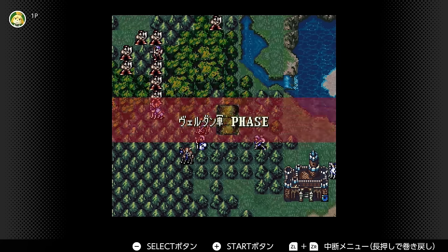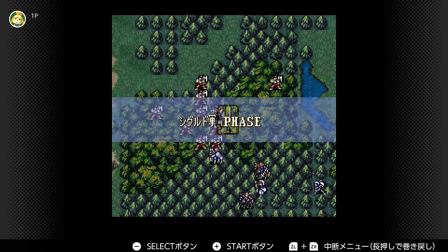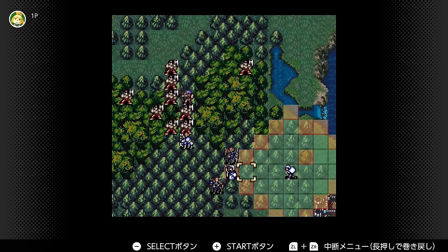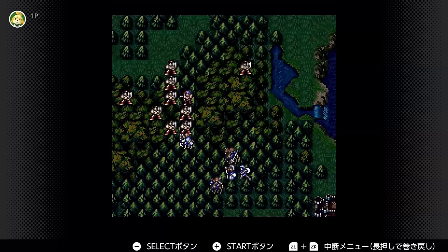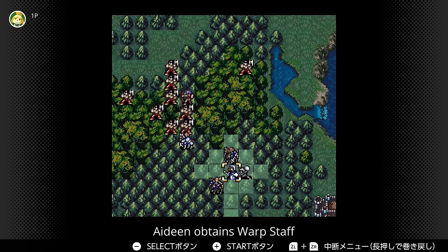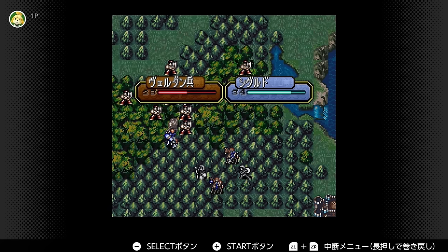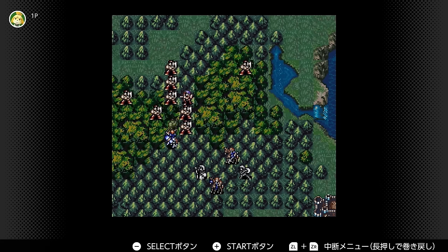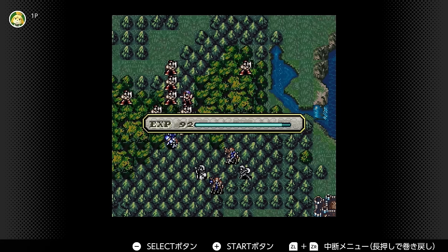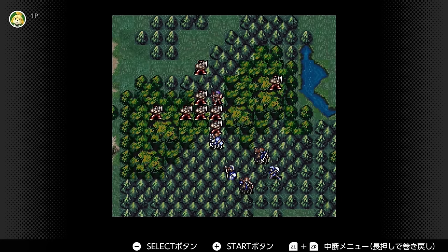Reminds me of the FE7 ranked run where they even switch between swords and lances with Kent and Sain against brigands for no apparent reason other than to burn RNs. So they literally do nothing, but at least they're moved out of the way. Nobody moves. You have to watch this next enemy phase — it's pretty genius. Sigurd murders one guy on a peek into the big fence forest — you think he just chokes the point again? I think it's the enemy phase after that's genius, but you'll see. Let's get a free attack from Jamka.